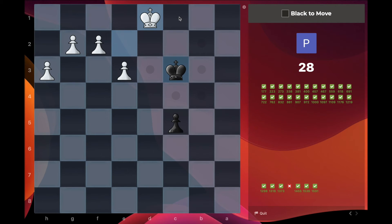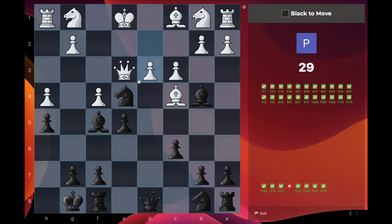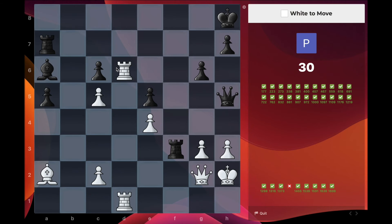It must be this, because it stops the king from coming here so we can push the pawn. That looks right. This one seems like some kind of checking tactic, but maybe just this — because the queen really had nowhere to go. If they push the pawn, that's good for us because we just take with our pawn.